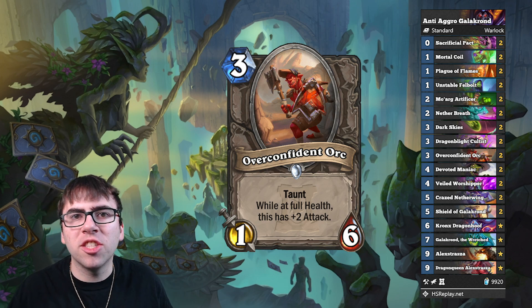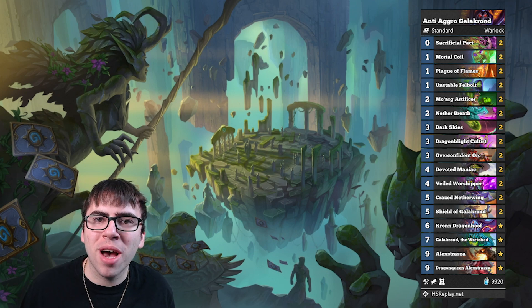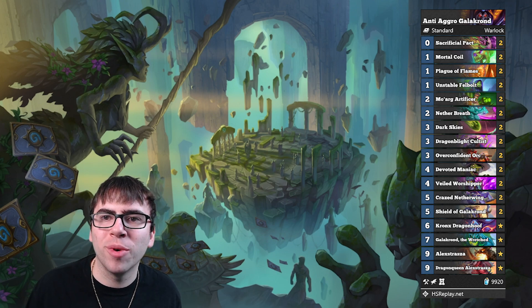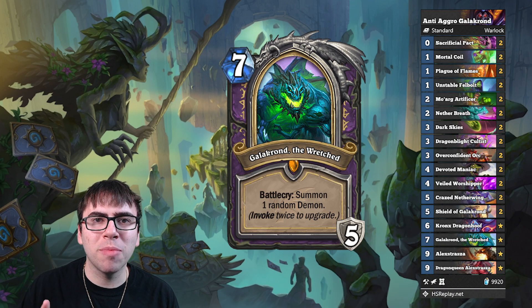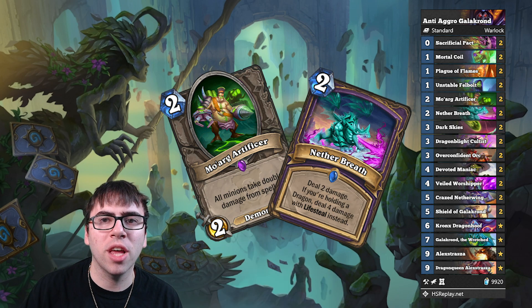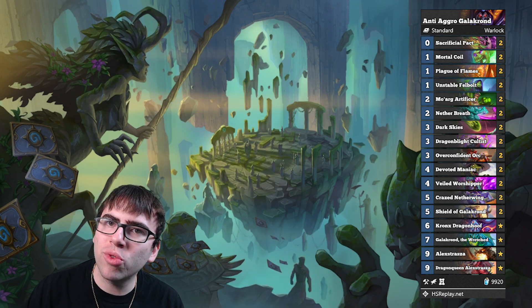The general game plan against Demon Hunter and other aggro decks is to mainly just survive and run your opponent out of resources since we're a control deck. Once they're low on resources, you stick a couple minions if they haven't already conceded, and then you just smash them in the face. In these matchups, I'll slap down a non-fully invoked Galakron in a pinch just to gain some extra life, and I try to combo Moarg Artificer with Netherbreath for extra life gain when I can. You really need to respect Demon Hunter's ability to burst you down because they just have ridiculous reach. So don't be too greedy with those seals.